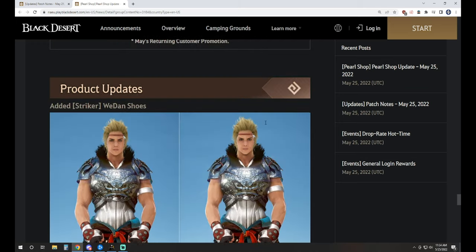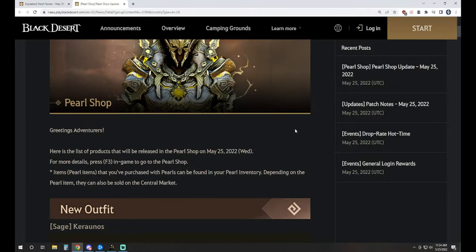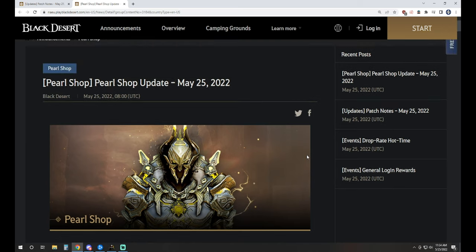There's also the Striker Weedan outfit costume separation being worked on, like we see week after week. So there you have it for this week's patch notes and Pearl Shop. I'm pretty excited to see what else we get on the Global Labs — I've been happy with the tweaking the class changes have been seeing, and looking forward to more before they go live. Let me know what you think in the comments. If you enjoyed the video, be sure to like it. If you're new to the channel, subscribe for notifications. And if you'd like to catch me live, there's a link to my Twitch page in the description.